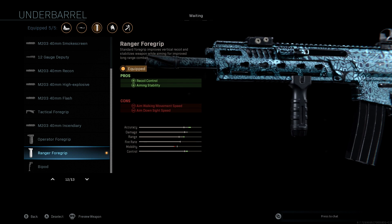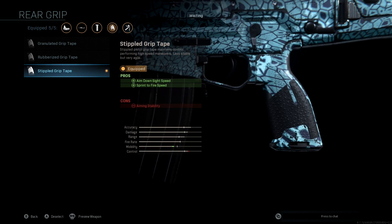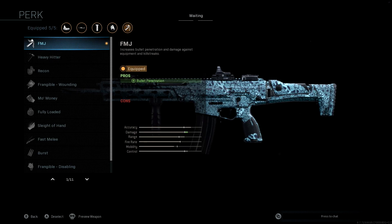For the rear grip, we're going to be using Stifled Grip Tape. What this is for is to buff our mobility just a little bit, so that we don't sacrifice too much — since all our other attachments are reducing mobility, being able to bump it back up is useful. Last but not least, the perk we're running is FMJ, which allows you to shoot through walls, doesn't sacrifice anything else, and is a really good attachment to use on an assault rifle.